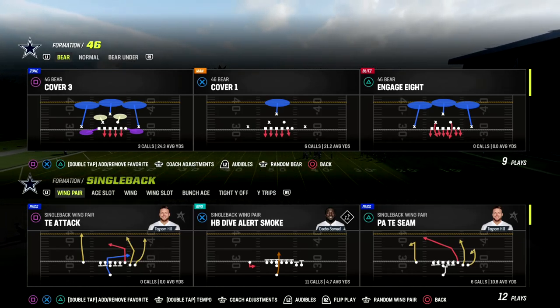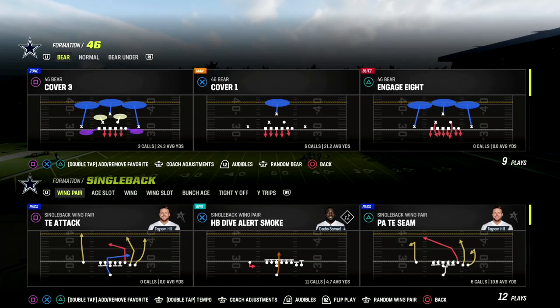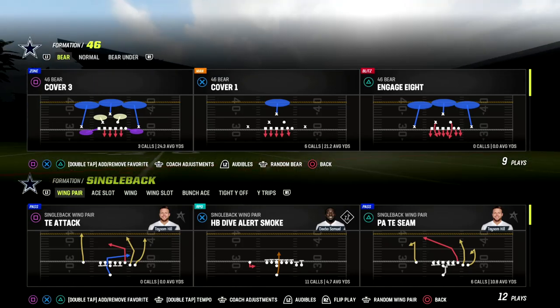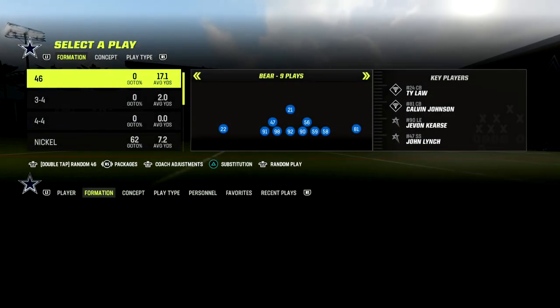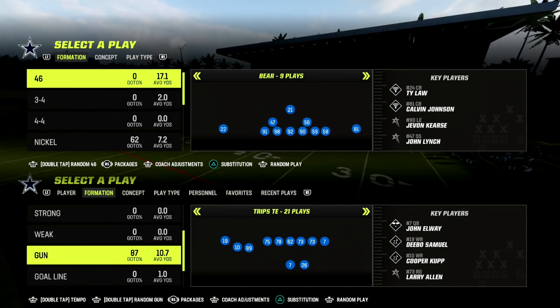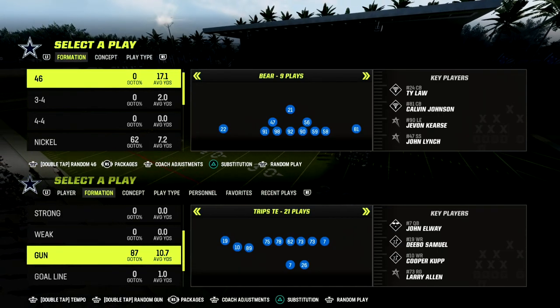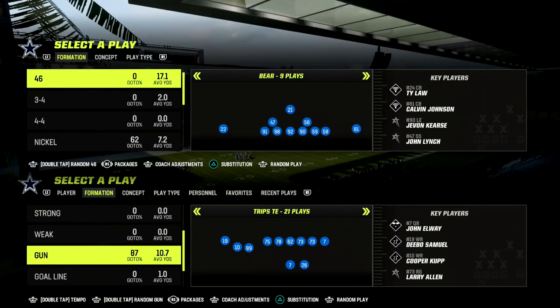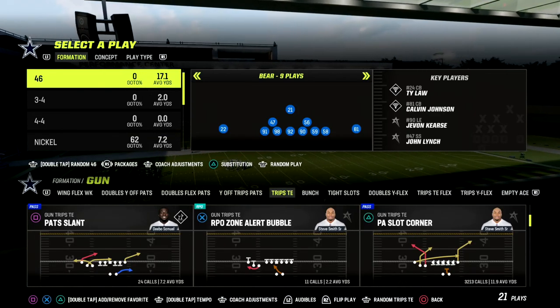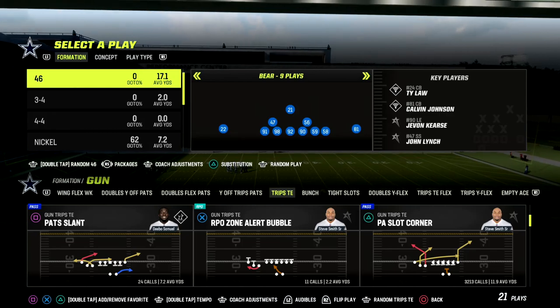In this video I'm going to show you a Madden 23 money play that will attack man and zone coverage out of the trips tite formation. If you're new to the channel, make sure you join my Patreon if you want to get my full trips tite offensive ebook — we just dropped a brand new defense in there as well. That's where you can get access to all of my Madden 23 offensive and defensive ebooks, so if you're not a Patreon member yet, there's a link in the description below.